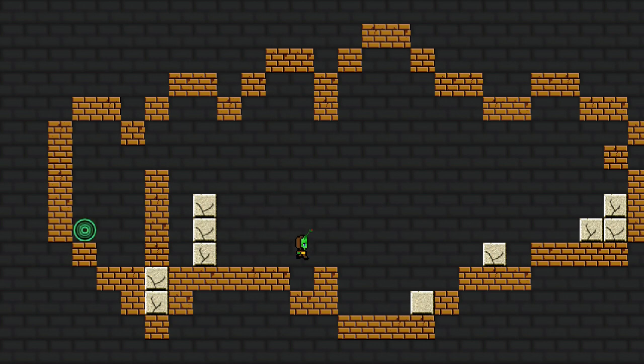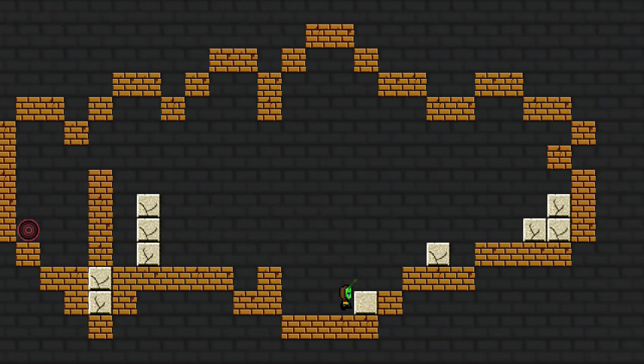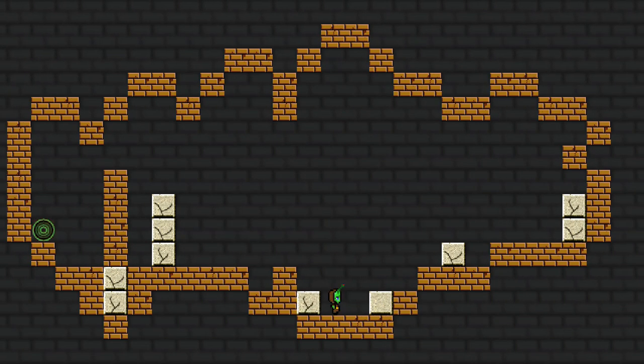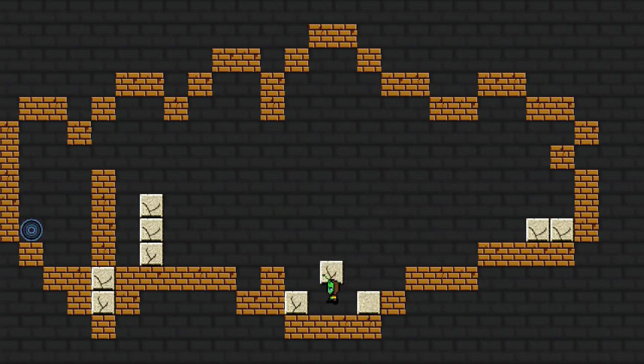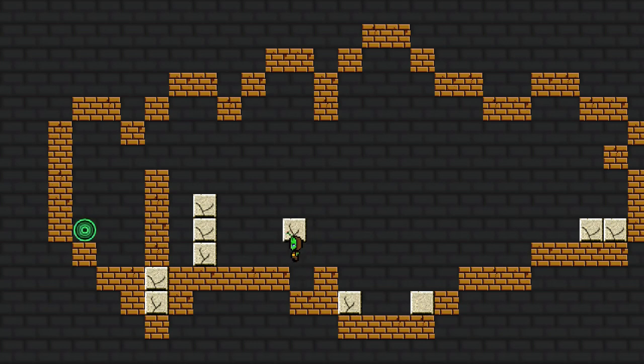I can jump over a block radius, so I just need three blocks. Actually, now I need more than that since I got myself stuck back here. Can I just pick this one off from the bottom? No. Well, it looks like I got myself stuck. You can't pick up blocks that are on top of each other, and you can only jump one block high.